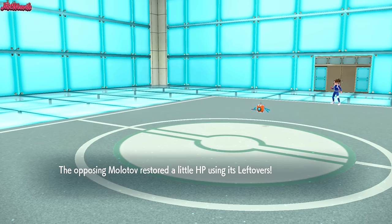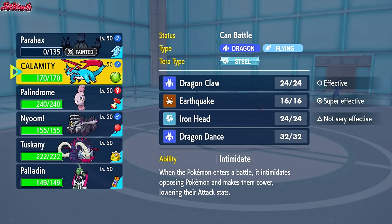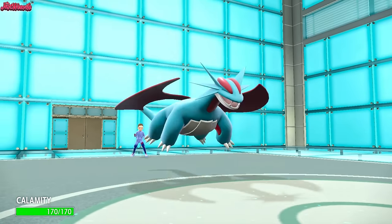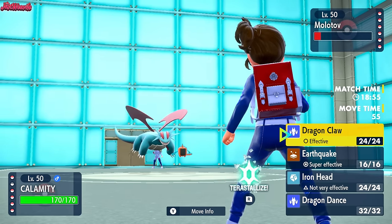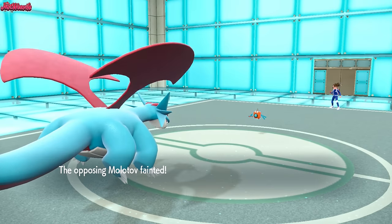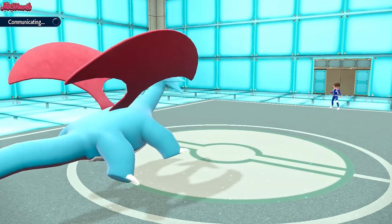Rotom is now weakened, which is good. We can go into Salamence and go straight for an Iron Head to KO it. They're probably going to switch out into Scizor or Landorus. They might not because we've got Intimidate. So I go straight for a Dragon Claw just for damage. They do stay in and they do go down — Rotom goes down, which is great. We weakened it severely with Chandelure, so Salamence could get the KO.